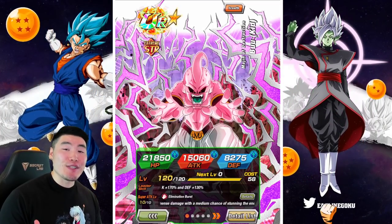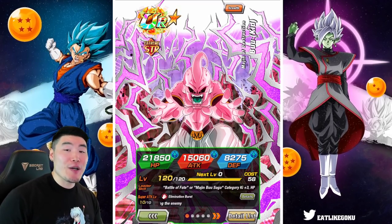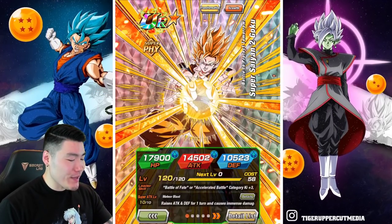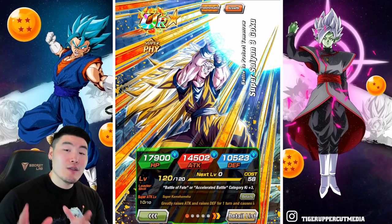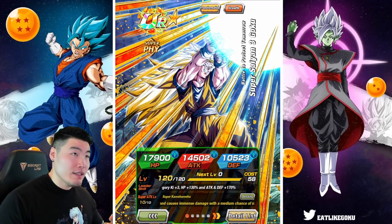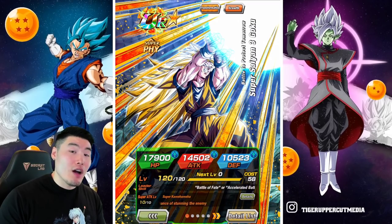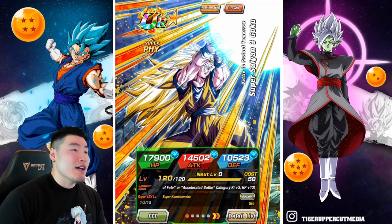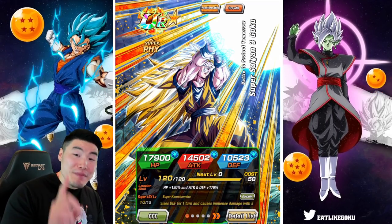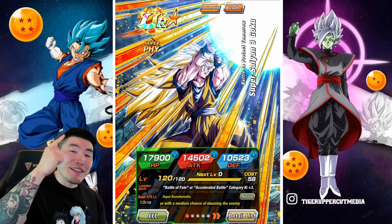What's going on guys? Welcome back to another Dokkan Battle video. Today we are going to be taking on the GT Legendary Goku event with a Majin Buu Saga team featuring a new STR Kid Buu, as well as the Fizz Super Saiyan 2 slash Super Saiyan 3 Goku. I'll put a link to the summoning video over there, so feel free to go check it out.